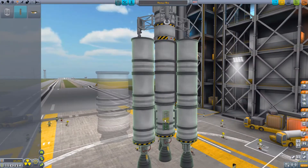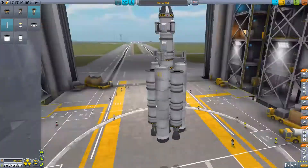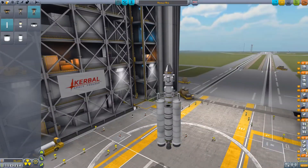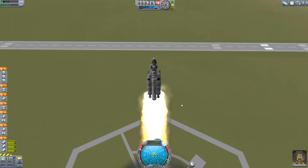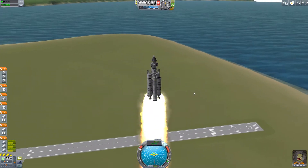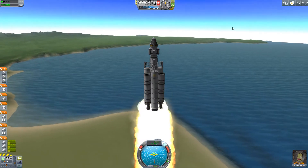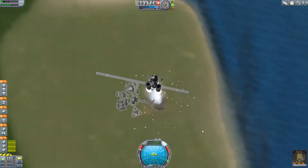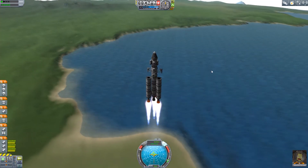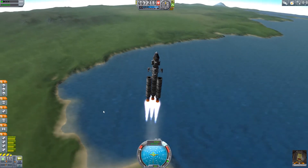At this point you can see I changed everything quite a bit and added some decouplers — that's because I went out and then came back in again. Now that that's done, it's time to launch, and there we go. The rocket takes off pretty steadily, just running on the SRBs at the moment, so it's not the smoothest ride.